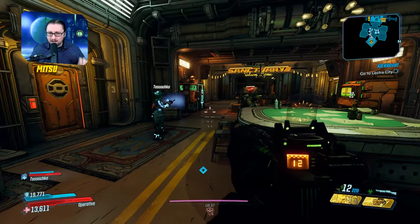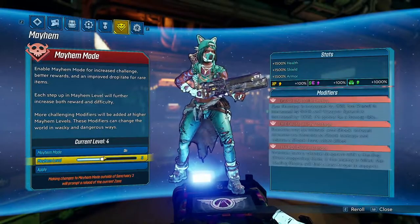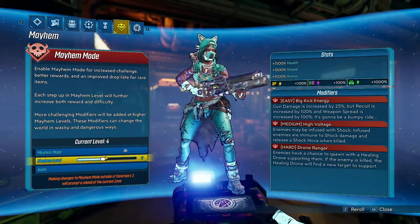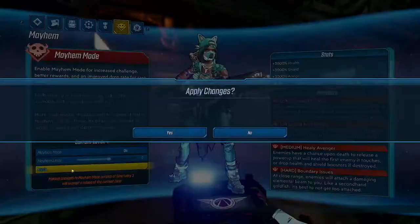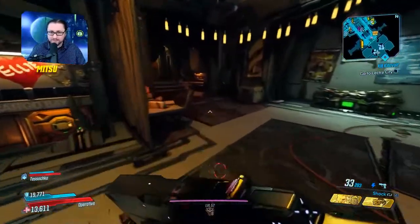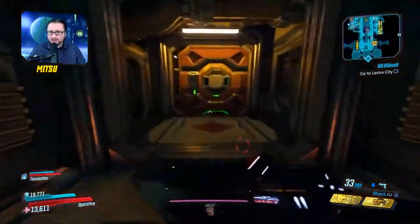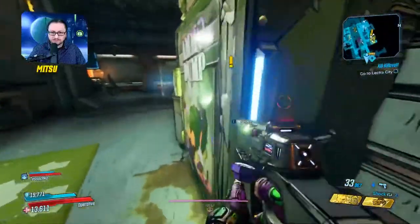Try going up to Mayhem 6, just as a demonstration, just to show everybody exactly what happens when you go up in a Mayhem level. Gigamind is probably hanging out and that's a pretty easy kill we can use to demonstrate. Let me just grab ammo real quick before we head on down.